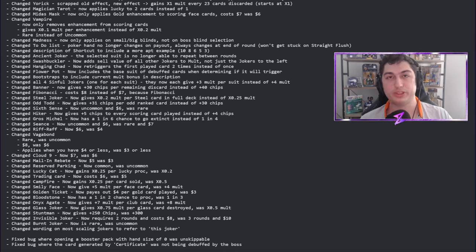Burnt Joker is now rare, was uncommon. Burnt Joker is incredibly valuable — the first discard per round levels up the type of hand you discard. It was crazy overpowered for high card runs and probably still is, but now that it's rare it'll be a lot harder to grab. They also changed the wording on most scaling jokers to refer to 'this joker,' which makes a lot of sense. Fixed a bug where opening a booster pack with a hand size of zero was unskippable.